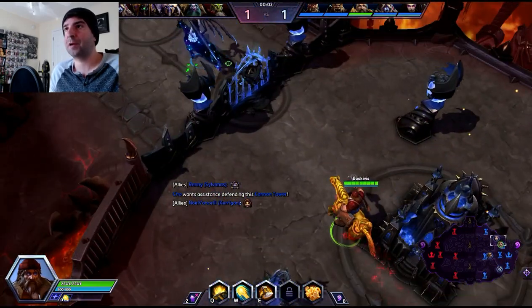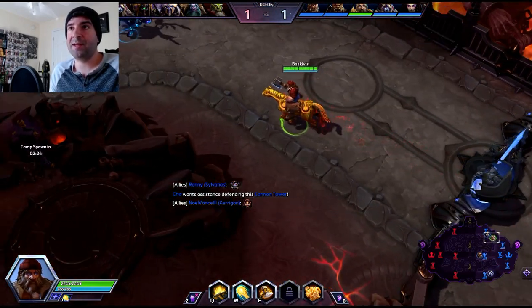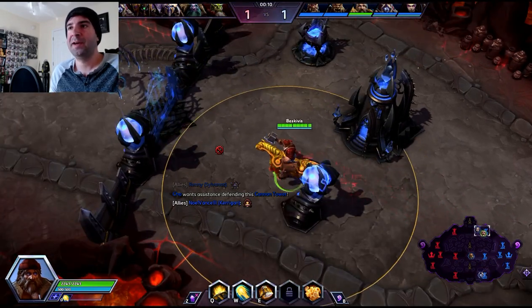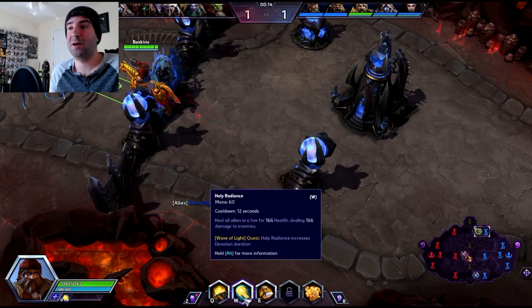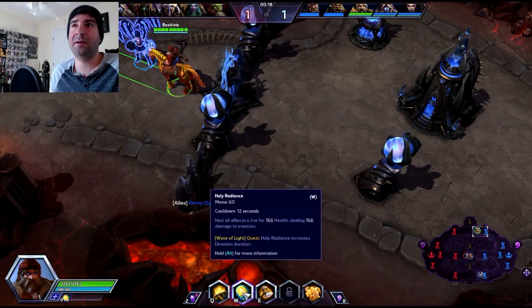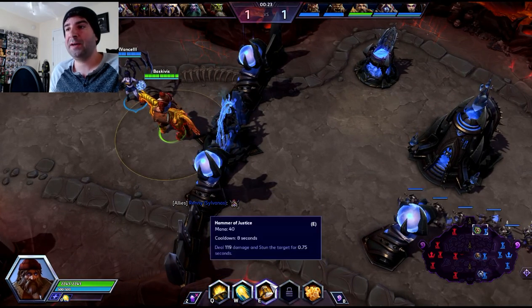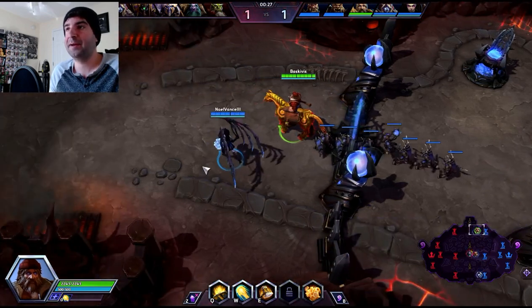It makes the team a little more beefy every time we heal them, with that 25% damage reduction. Our Q is a point-and-click heal with a 12 second cooldown — a big cooldown. Our W is Holy Radiance, which throws a line out in front of me. It'll heal my allies when I cast it on them, and it'll damage enemies when I hit them with it. Our E is Hammer of Justice — just a stun, stuns for 0.75 seconds, dealing a little bit of damage.